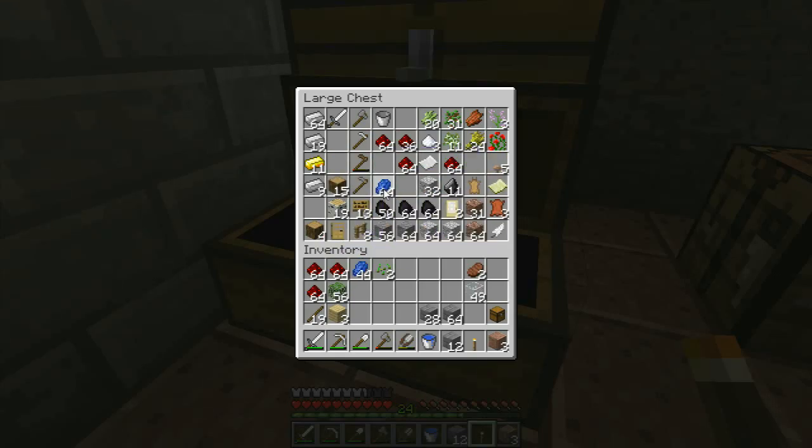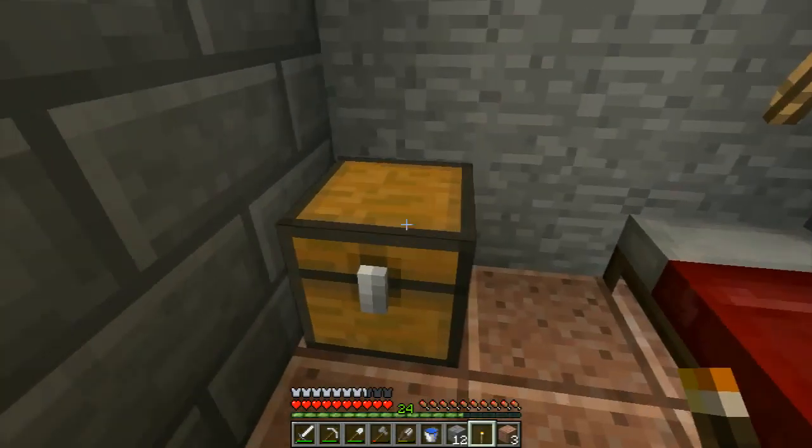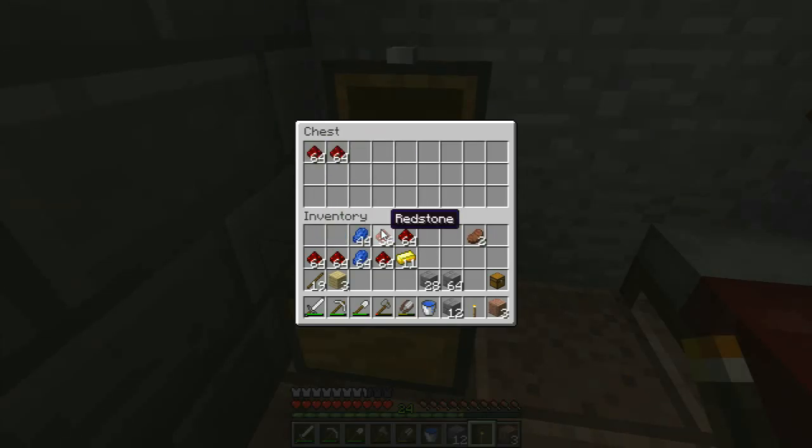So we've got redstone. Lapis lazuli — put that up. I don't know what we can do with the ingots, we have to see. We've got some seeds, we can plant them. We need to do a whole harvesting. Put the glass up. And that'll be stone bricks. Let's grab all of that. Nice stuff. And the gold. All the red, all the blue, and the gold.